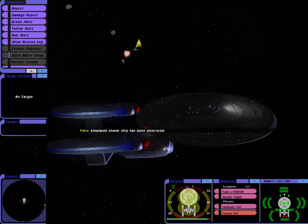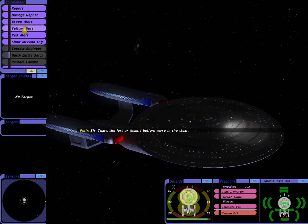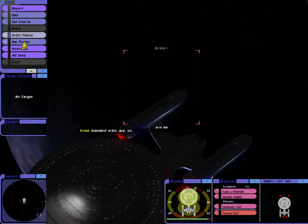Simulated enemy ship has been destroyed. Sir, that's the last of them. I believe we're in the clear. Stand down weapons. That was not really the kind of party I was expecting. All stations, yellow alert. Standard orbit. Aye, sir.